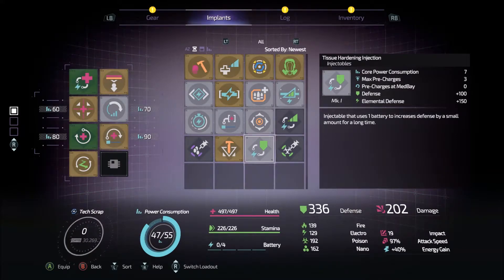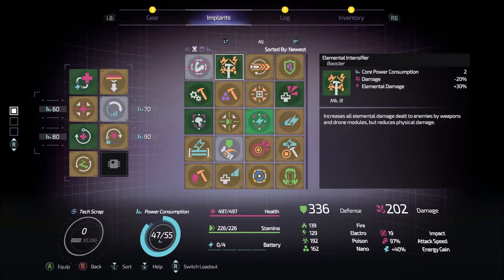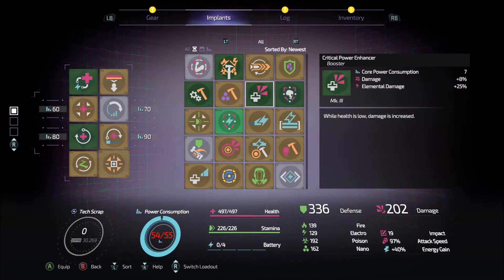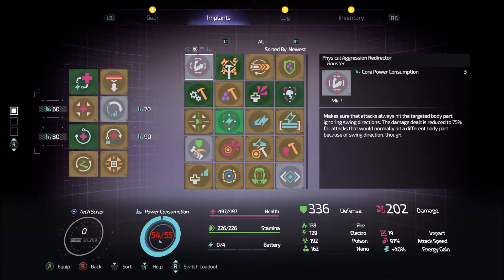Injectable that uses one battery to increase defense by a small amount for a long time. Although I suppose I could set up another loadout and we could try that. There was something like - make sure the attack always hits the targeted body part. Damage dealt is reduced to 75% for attacks that would normally hit a different body part because of the swing direction. I like this, but I'm also not going to take it.